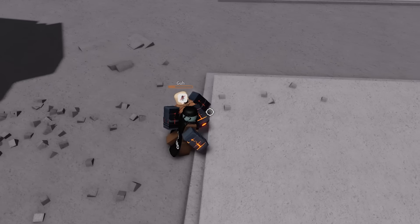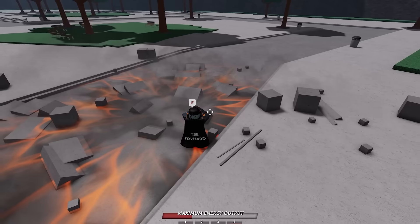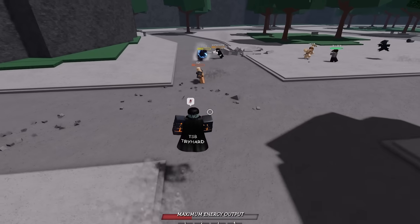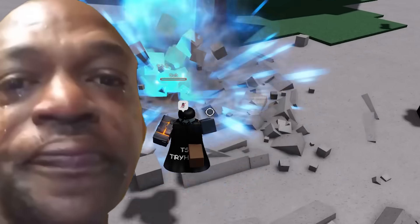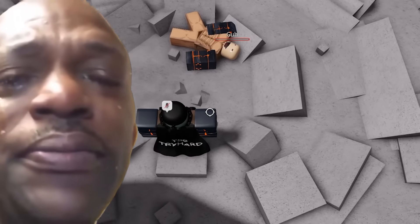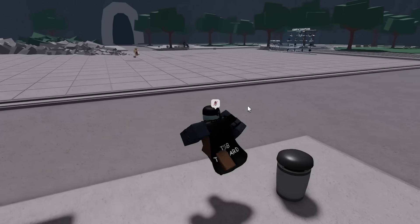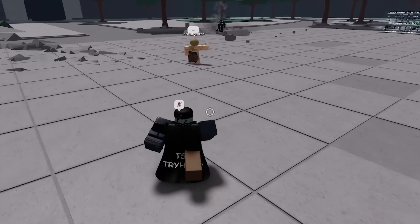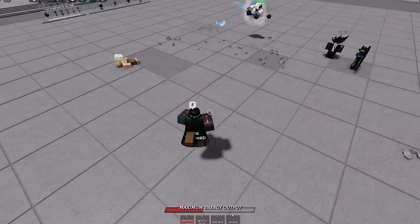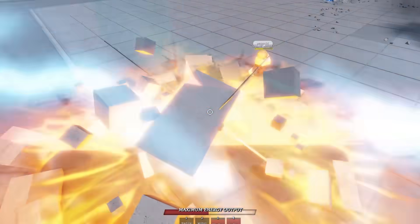One, two, three - boom, Ignition Burst, get over here. You thought you and your naked teammate could kill me? No way. Oh no, that was my kill! I'll just build up my ultimate on somebody else that isn't naked. One, two, three - boom, get out of here, and boom, get out of here, and boom - get out of here goober.